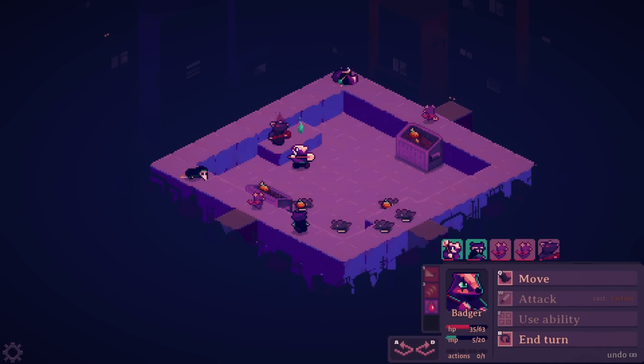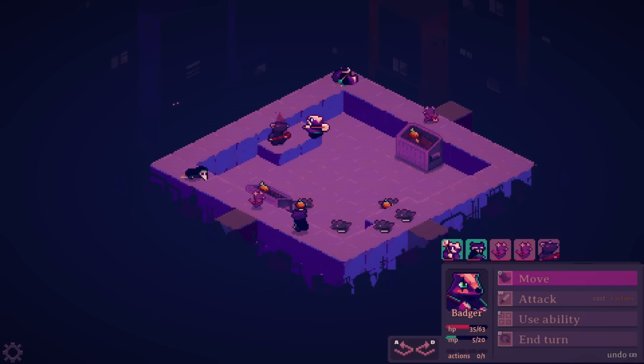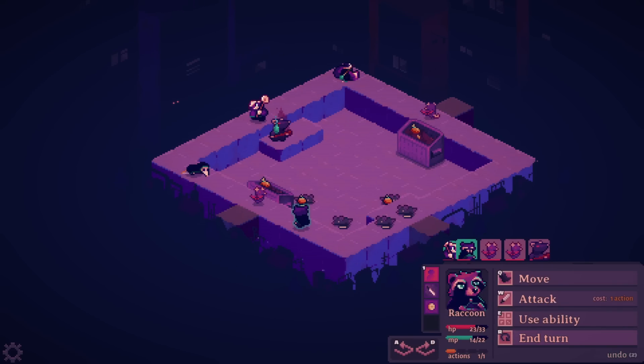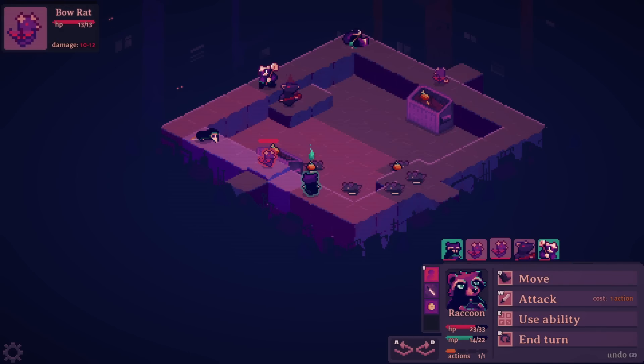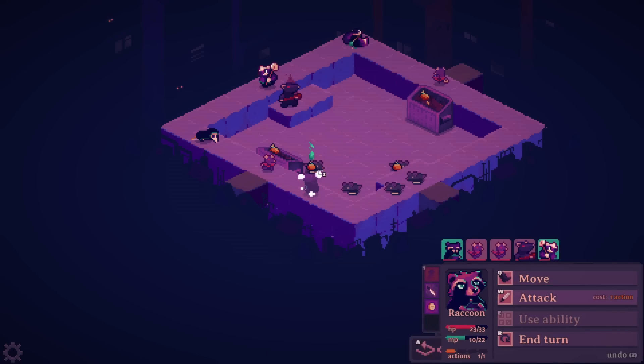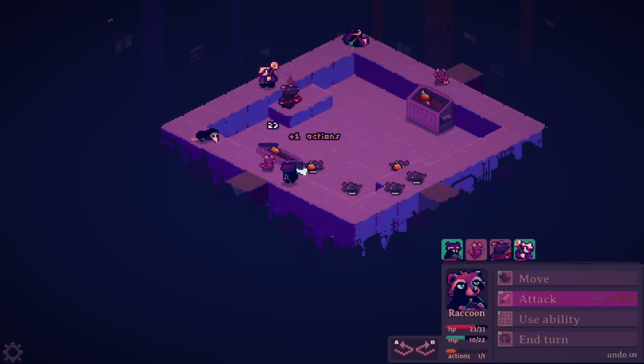Just get in there — oh, you've got him so low! And then do you move somewhere to lure Trevor in range of anyone? Yeah, I'll take the high ground. I'm concerned if this guy gets a shot in and this guy gets his shot in — it depends. Thirteen, so I have to vanish.